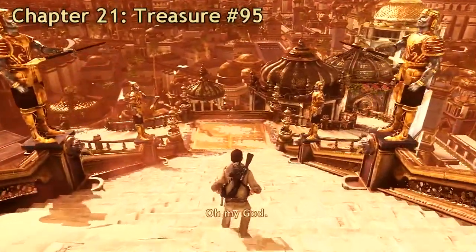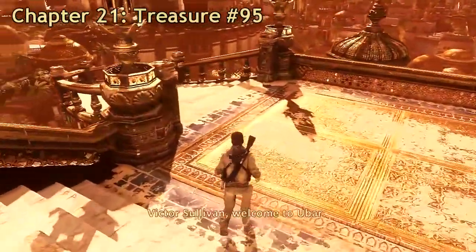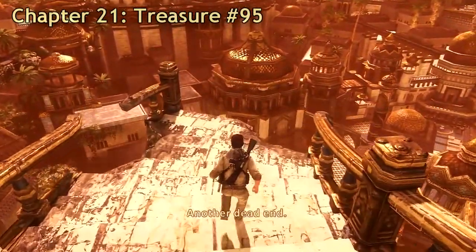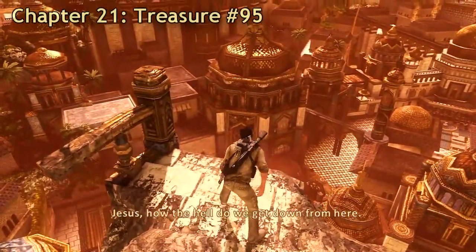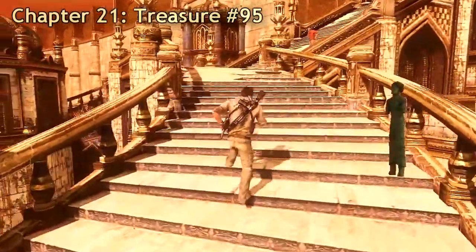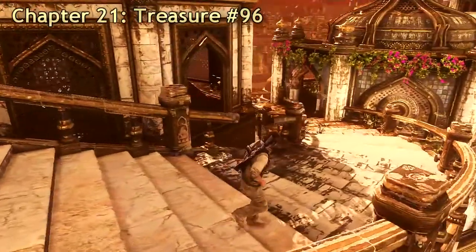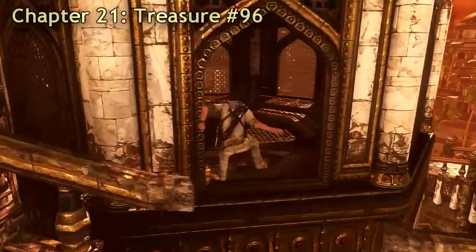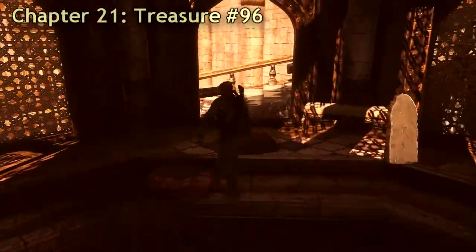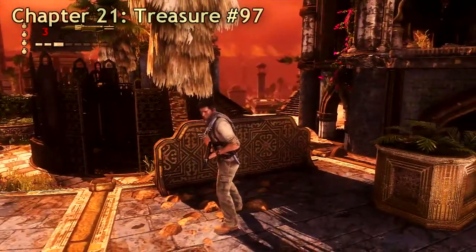So right after you start chapter 21, go down here and go left — it's a dead end but at the end of this little stairs there's a treasure. Then after going back up the stairs, start going down the other side. You see this little house on the left side — jump over there and there's a treasure in the middle. That was treasure number 96. Only five more and you'll have every single treasure in the game.